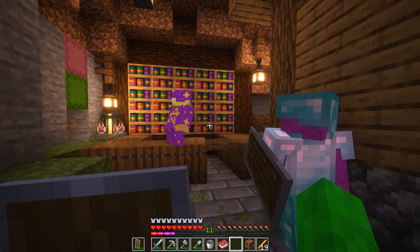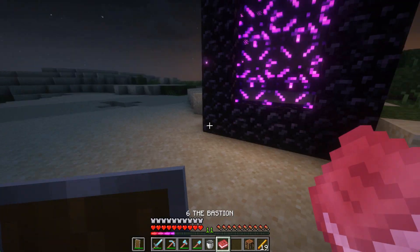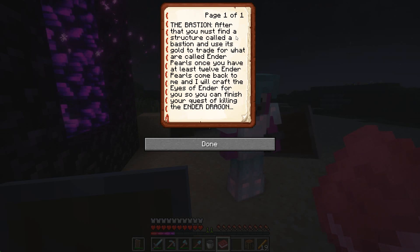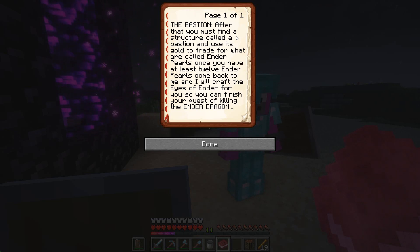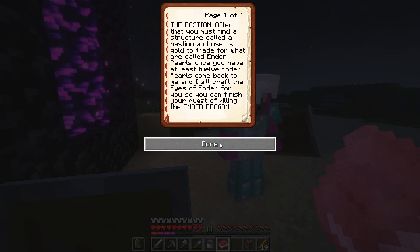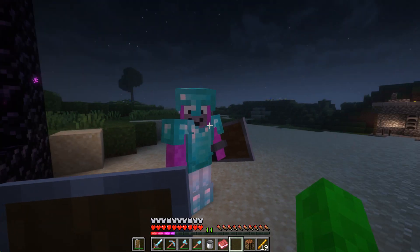Get out of there, let's see what this is — it's a bastion. After that you must find a structure called a bastion and use its gold to trade for what are called Ender Pearls. Once you have at least 12 Ender Pearls, come back to me and I will craft the Eyes of Ender for you so you can finish your quest of killing the Ender Dragon. All right, so Ender Pearls — not sure what those are but I guess we'll find out.